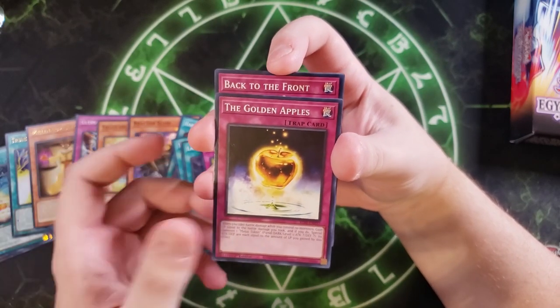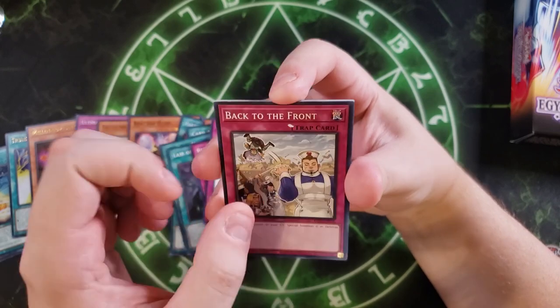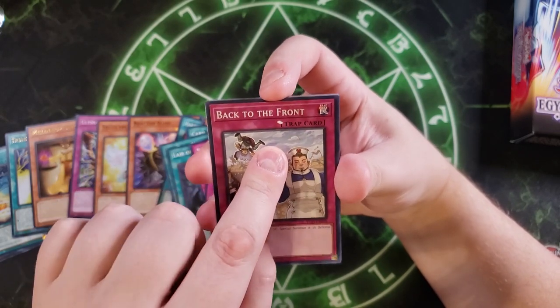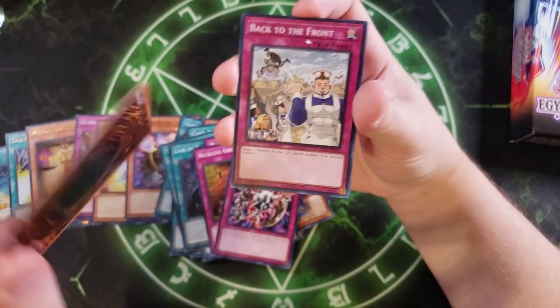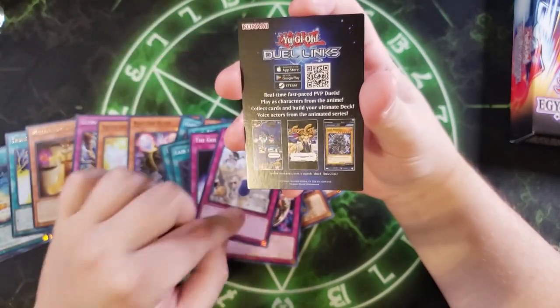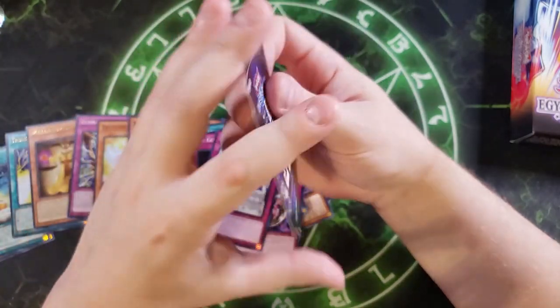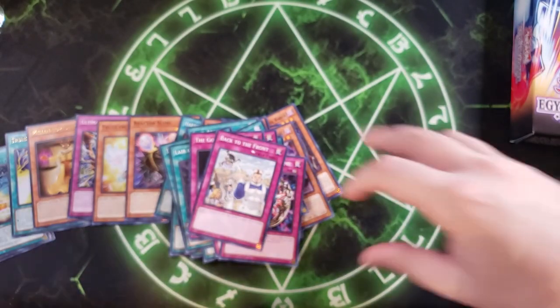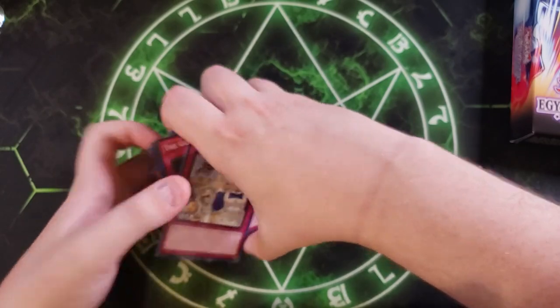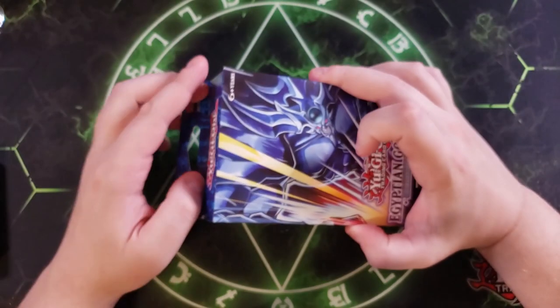You get a Golden Apple — this card is okay, not the greatest reprint. Back to the Front is actually a misprint because it's not printed correctly, which is kind of neat. So I actually got a misprint card in here. We also get the Dual Links cards that are talking about King's Court, which is going to help out the structure decks a lot.